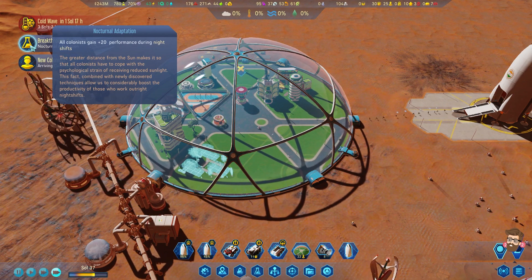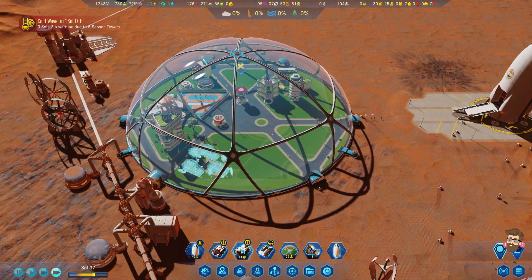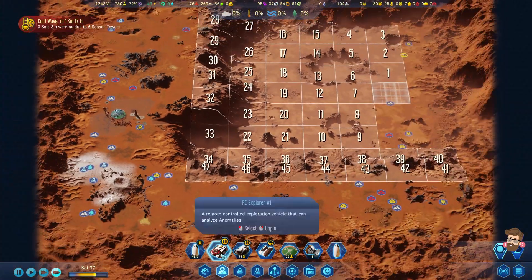All colonists gain plus 20 performance during night shifts. New colonists have arrived - let's do a big zoom out.